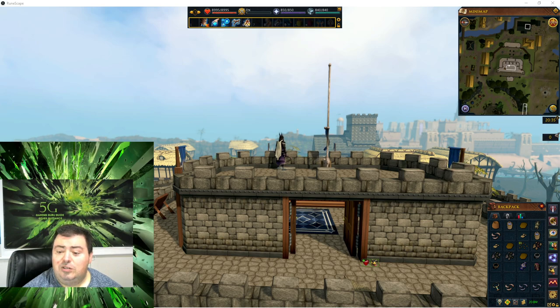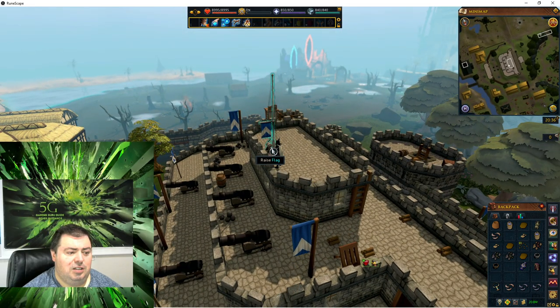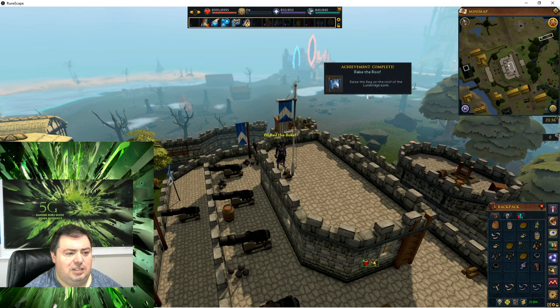'Raise the Roof' — raise the flag on the roof of Lumbridge Castle. There's a flag here. Raise flag — raise the roof, achievement complete!